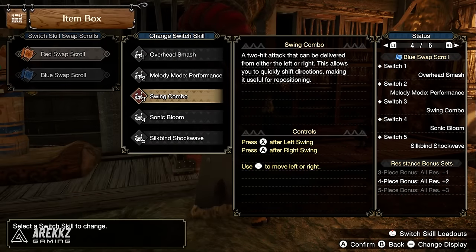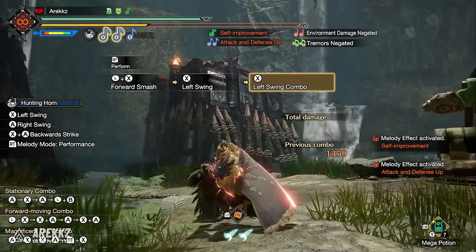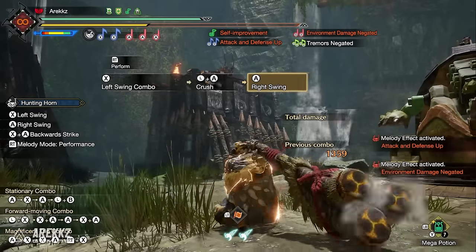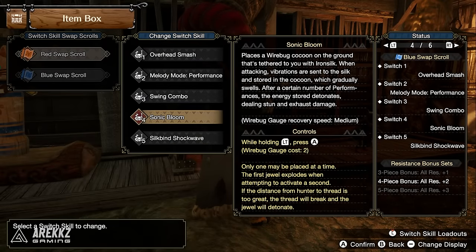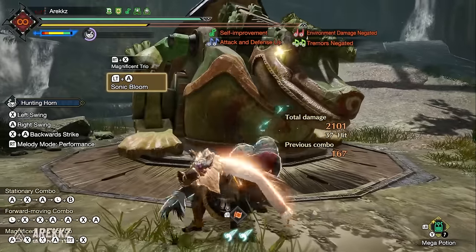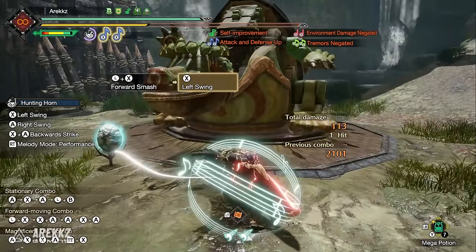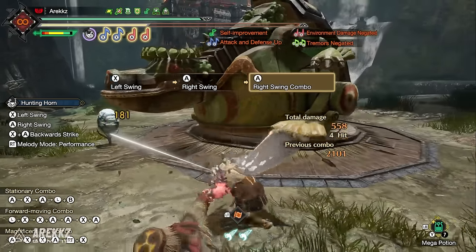For the Hunting Horn, the Swing Combo is a two-hit attack deliverable from either left or right, allowing you to quickly shift directions for repositioning. Following a left or right swing, press X or A to reposition in the chosen direction. Sonic Bloom places a wire bug cocoon on the ground tethered to you with iron silk; when attacking, vibrations are stored in the cocoon which gradually swells over time.